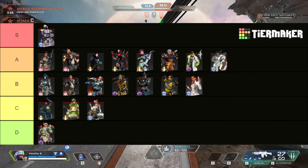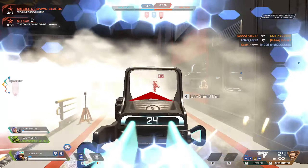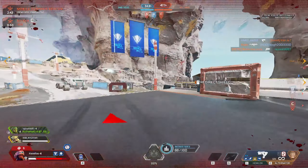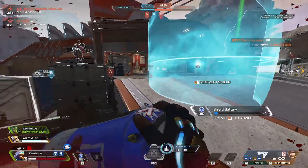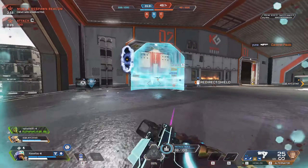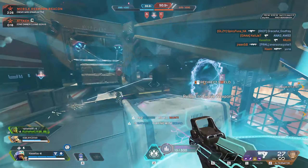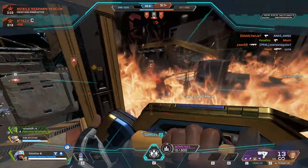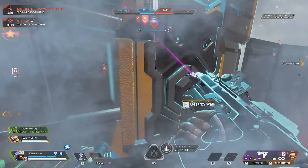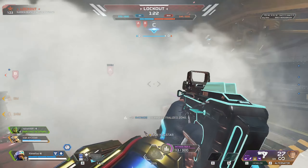Last but not least for support — this one may come as a shock — we have Newcastle, and I gave his ultimate S tier. I think Newcastle's ult is one of the most underutilized and least understood ultimates in the entire game. It is very versatile and I can't really think of any scenarios where his ult is not going to give you value. It is a piece of cover that once you use it, is there permanently until you replace it or it gets destroyed — a permanent upgrade to any time you're playing defensively. It can be used to block doorways or walkways, make cover out of nothing in endgames, or jump up to 70 meters to any teammate to take high ground immediately. Newcastle ultimate is so underutilized considering how flexible it is.